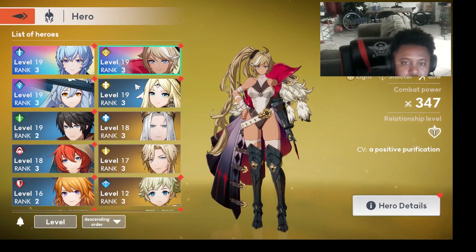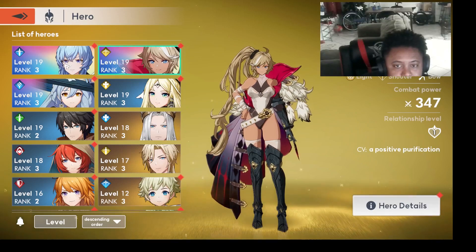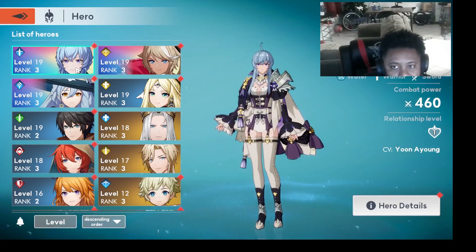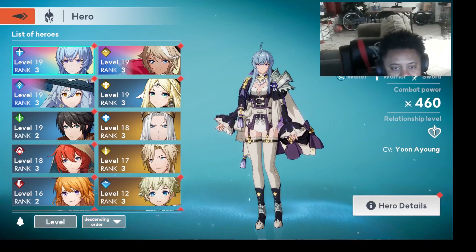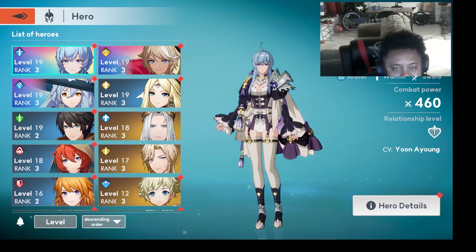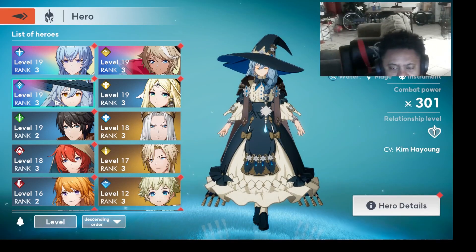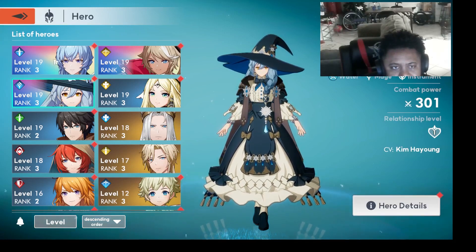I'll make a separate video on her. After I got Charlotte, I kept pulling on the Charlotte banner and got her. Then I pulled on the big permanent banner that comes in the game — a banner that never really goes away until you pull on it. You're guaranteed one SSR, and there are three units you can get. I got Linda. There's also Siegfried and another unit you could have gotten. So that's the characters so far. Level 19.